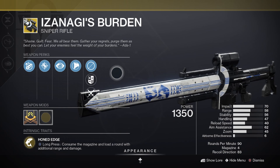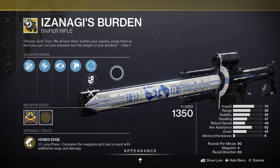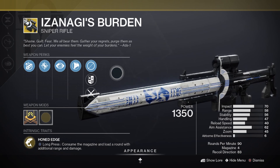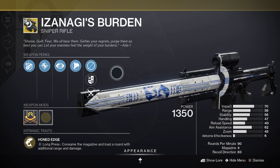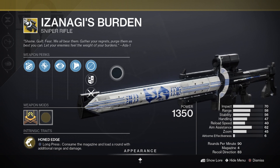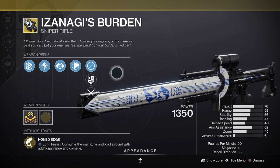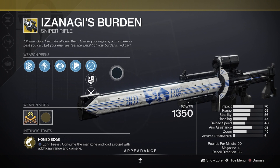There are three exotics I want to briefly touch on due to some of these changes. The first is Izanagi's Burden. This has been a very solid swap weapon in a lot of situations — usually paired with Rockets or Grenade Launchers. With Rockets being unchanged and already quite good, and Grenade Launchers being buffed, I feel like Izanagi's Burden is definitely going to get some limelight in the new season with Lightfall.